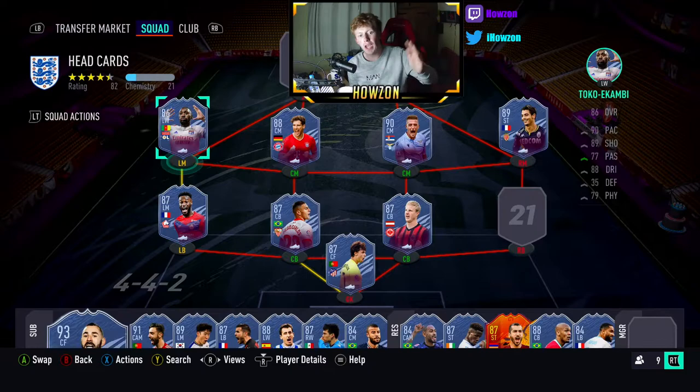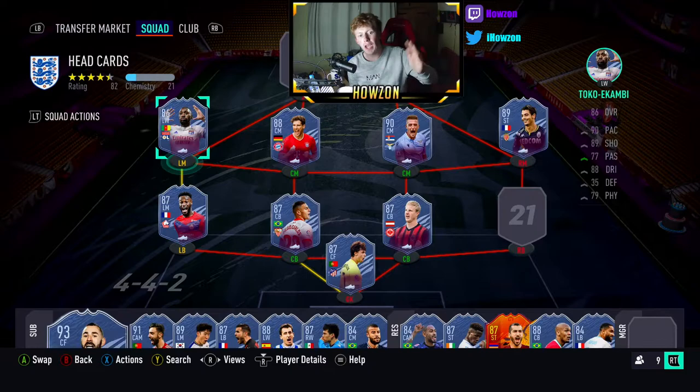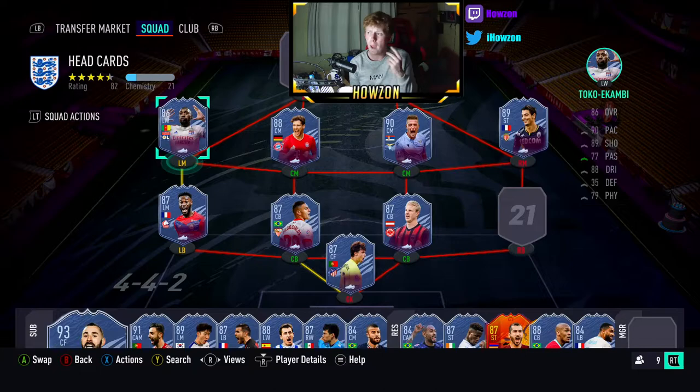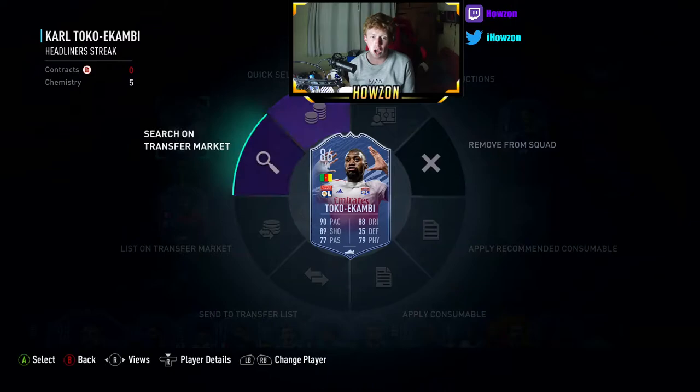Big bank money makers — the likes of Zaha, Felix — if you're picking him up for like 500k before he got an upgrade, you'd make yourself nearly 300k if you think about it. Toka Kambay was going for 20,000 coins at 84-rated. Lyon only had two games left to go. I picked up loads of him and sold him for nearly 30 to 40,000 coins.